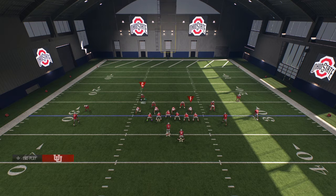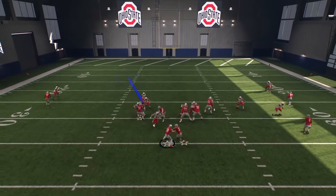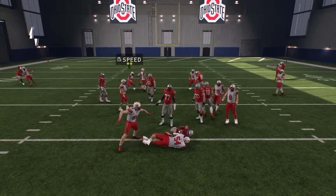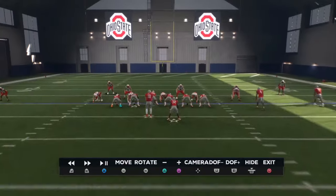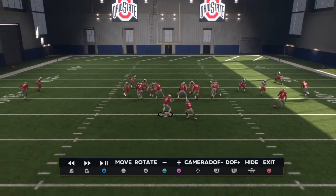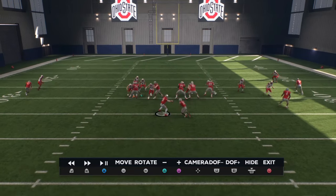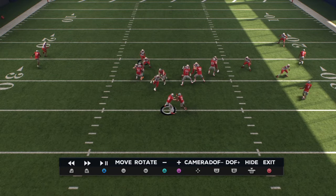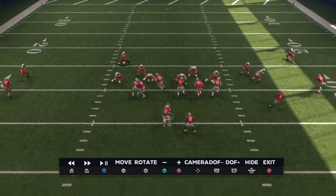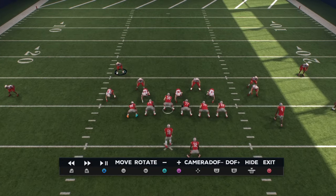Now you can see me playing around with a blue on the left-hand side. All that will be broken down in the ebook because there are certain things that blues can do so they can't get beat over the top. All that matters is the RPO guy is not getting sucked inside. A simple adjustment by putting that seam flat on the end is making it so this guy can play his position — he is on that guy no matter what.